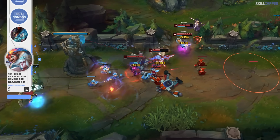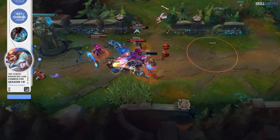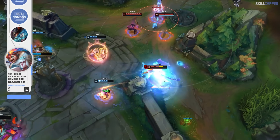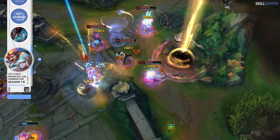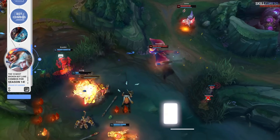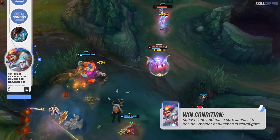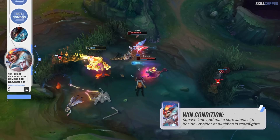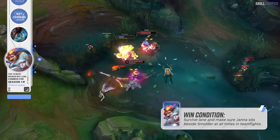Once Smolder gets going and reaches 225 stacks of his Q passive, he begins hitting extremely hard and the only thing that will stop him are dive champions. There's really nobody better to pair with Smolder than Janna as her peel power is arguably the best in the game. The win condition is all about surviving lane and then making sure the Janna player plays beside the Smolder at all times in teamfights.